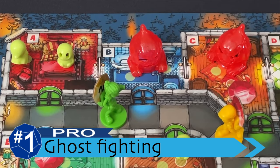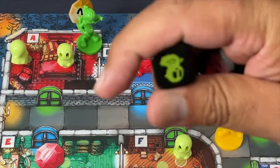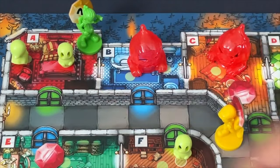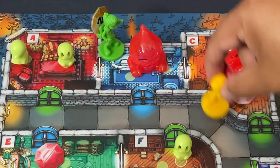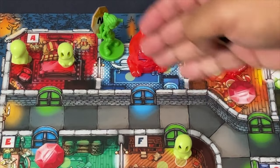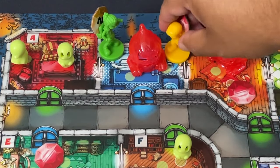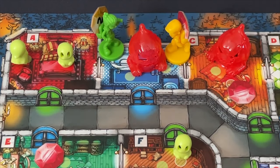My number one by a country mile is the Ghostbusting — the dice rolling to get rid of monsters. My daughter agrees with me. She told me to tell everybody the Ghostbusting is fun. The way it works is you enter a room with some ghosts and you roll one die per player present. If you roll the matching symbol, you get rid of the ghost. With the bigger ghost, you have to roll one of those symbols, which is a little bit harder, so you're going to want to coordinate with your friends to increase your chances. I love that choice — it encourages table talk: 'Come on, get over here, I have to help defeat this monster.' 'No, I have to go over here and deliver my gem.' That table talk is really fun, and the dice rolling is just exciting in and of itself. That's kind of where the magic is in Ghost Fightin' Treasure Hunters.